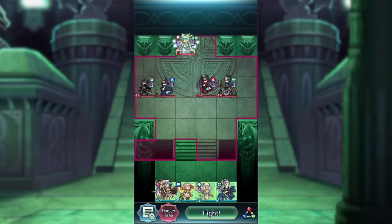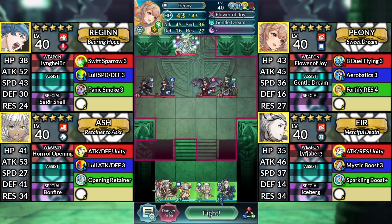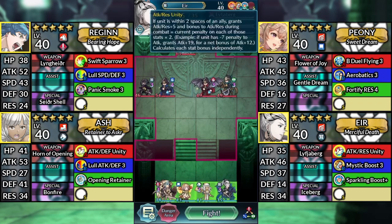Hello everyone and welcome to Ninian Lunatic. We have Regan, Peony, Ash, and Air with Attack Res Unity. We'll be using no SI or Sacred Seals.